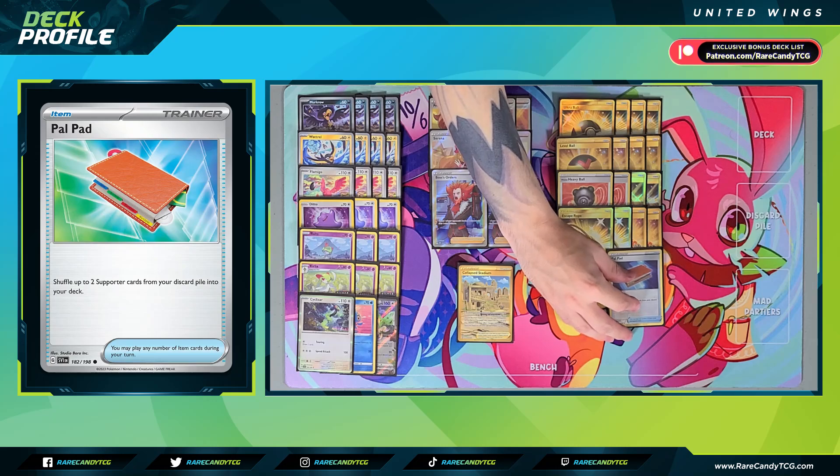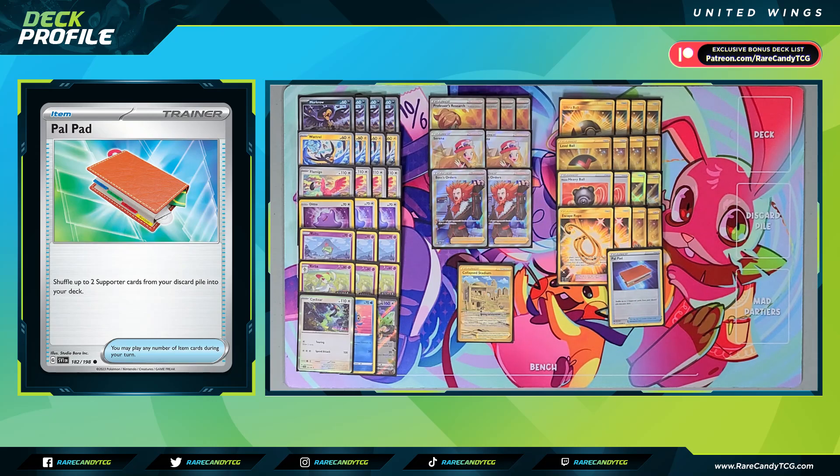We have one copy of Pal Pad, which gets two supporters from our discard pile and shuffles them back in. We don't play a very high count of supporters, but as I've mentioned, this deck really likes taking cheap prizes — especially on bench-sitting multi-prize Pokémon like Squawkabilly, Lumineon, etc. So I really like Pal Pad for stacking our deck with additional copies of Boss's Orders or Serena in the late game to make sure we can close things out.